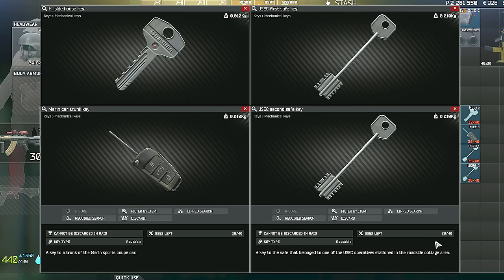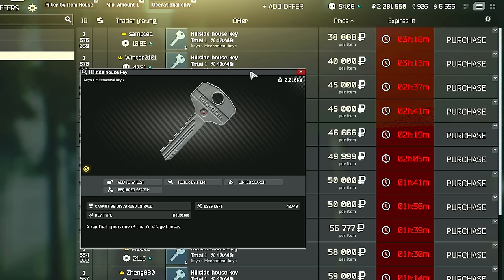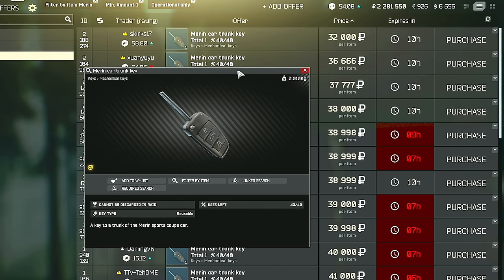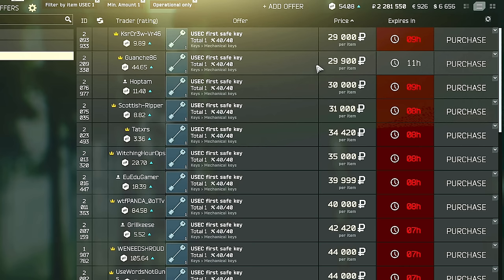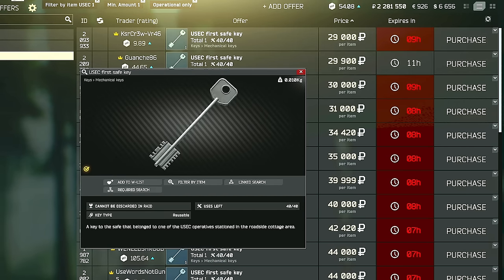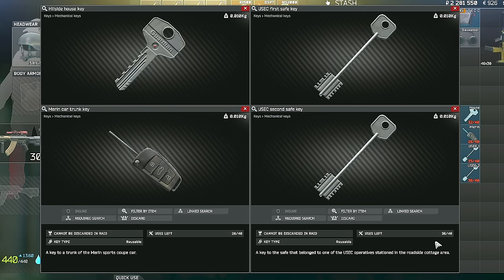To maximize this route and your chances of actually finding some of these stims, you are going to need keys for Lighthouse. The keys are going to be the hillside house key, the mirror and car trunk key, as well as the USEC first and second safe keys. These keys are absolutely optional and honestly not very expensive usually. You can typically get all four of the keys for under $50,000 each, so less than $200,000 total. However, the prices will definitely be inflated and fluctuate a little bit at the beginning of wipes. And you would be able to make your money back from each one of these keys potentially just from one run, since each one of these keys does have 40 uses, so you will definitely end up making a ton of money versus what you ended up spending on the key.